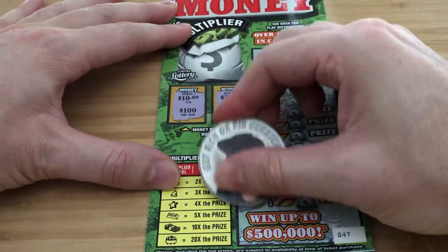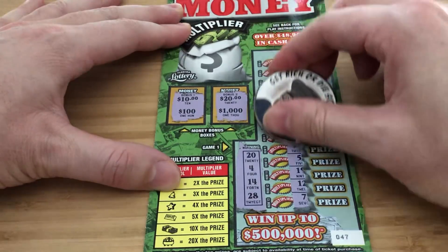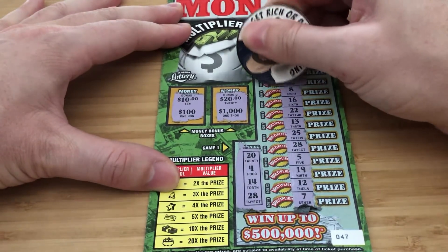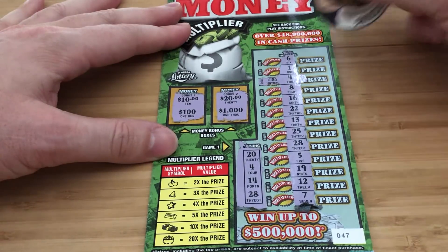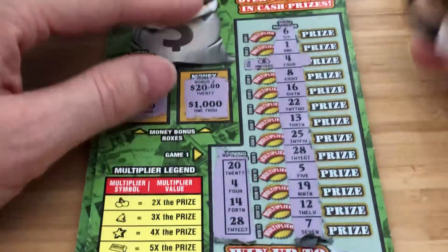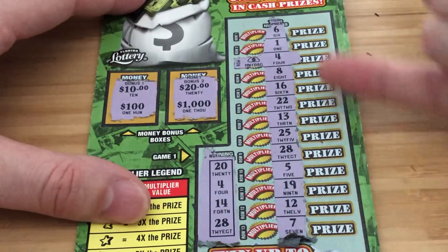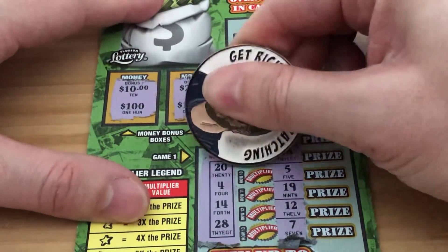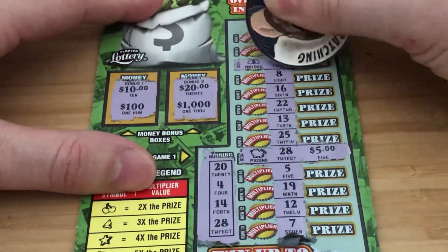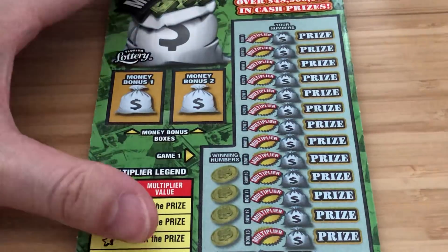No dice there. Let's see the winning numbers: 24, 14, and 18. Alright, we have a 4 — that's a winner. The money bag is not a multiplier, so that doesn't matter. Do we have a 14, 20, 18, or 28? Yep, we have a 28 right here. Piggybank is also not a multiplier that counts, so the 28 and the 4 — 5 and 5 — 10 bucks. Not too bad, money back is always good. We'll take it.